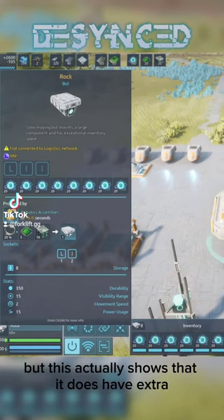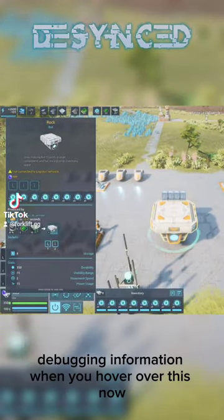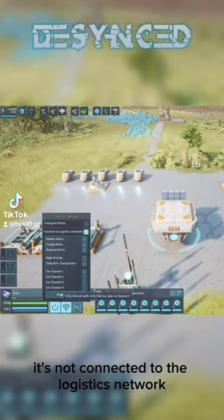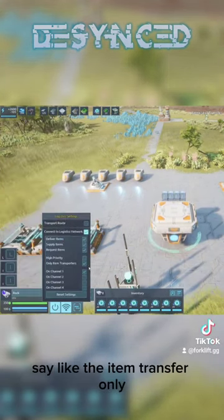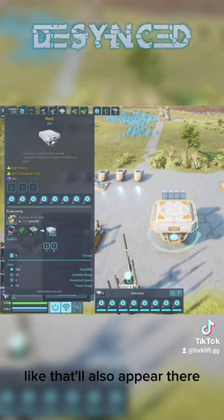This actually shows that it does have extra debugging information when you hover over it now. It says it's not connected to the logistics network, and if you turn on, say, item transfer only, that'll also appear there.